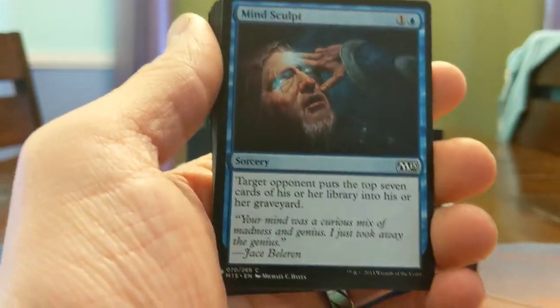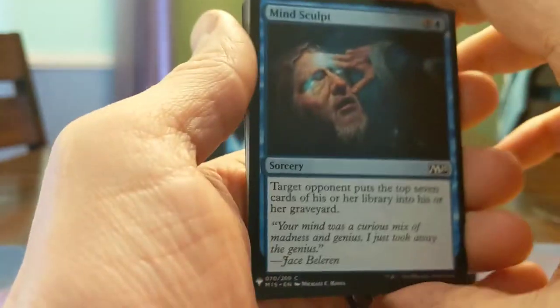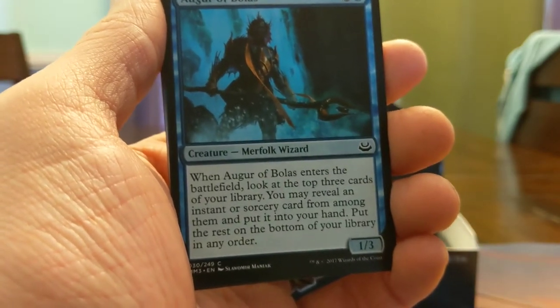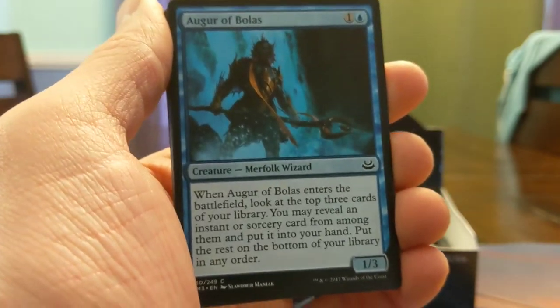Midnight Guard — basically a Vigilance thingy, three mana 2/3. Mind Sculpt — target player mill seven for two. Not Tome Scour and not Glimpse the Unthinkable, but cool. Augur of Bolas — I love this card. Two mana 1/3, look at the top three, reveal an instant or sorcery, put it into your hand. When it whiffs though, I feel like I want to punch myself in the temple. Really am a big fan of this.